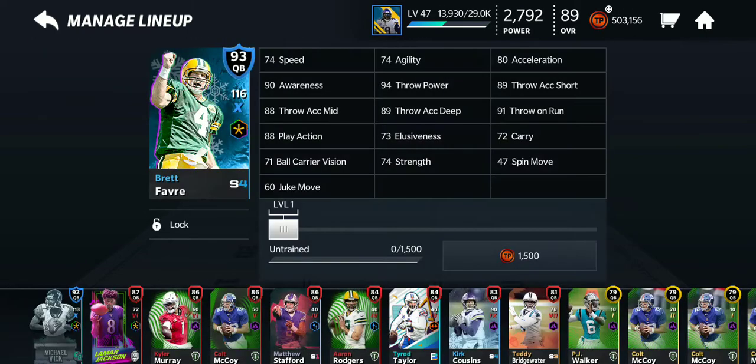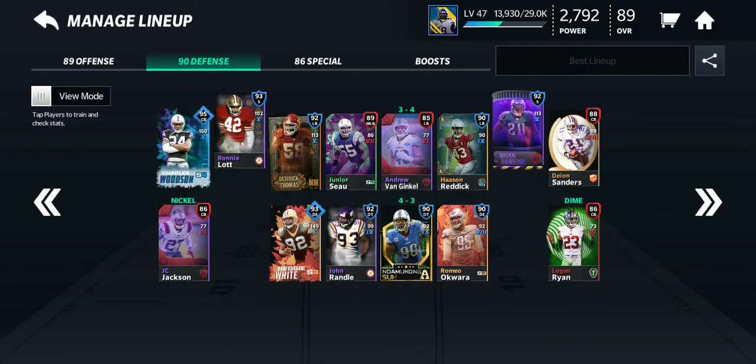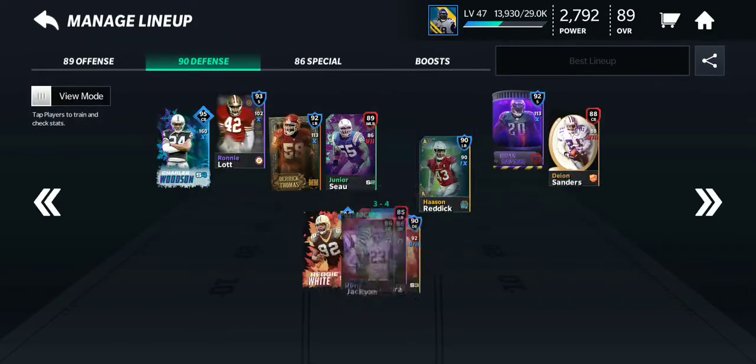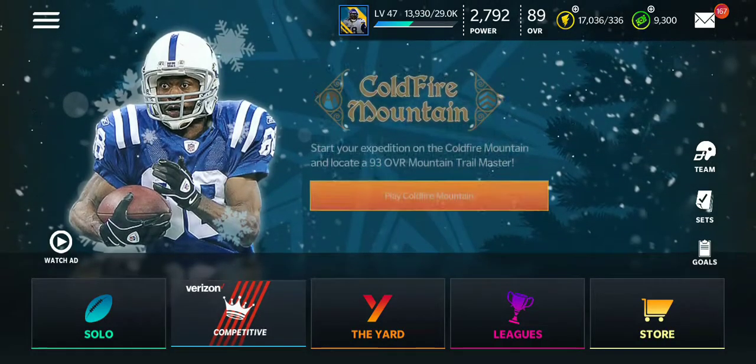I have this Brett Favre — I swapped him out because I have 95 Charles Woodson, and I just picked up this Hassan Reddick. So let's get into an arena.